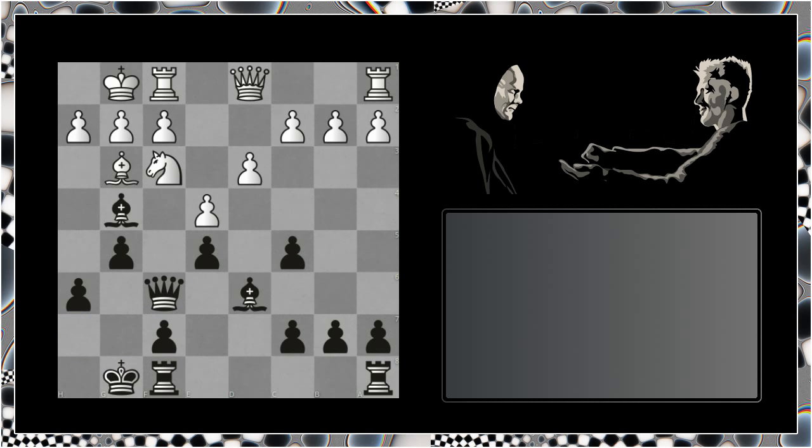In the actual game, Capablanca played bishop to g4, simplifying the position. And after h3, he took on g3, chopping the knight. Queen recaptured, and we have an exchange of queens here. And here Capablanca played a beautiful quiet move, f6, preventing the move h4 and trying to free this bishop here, which is entombed in this pawn chain.